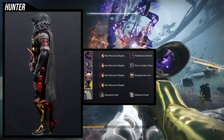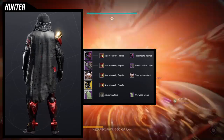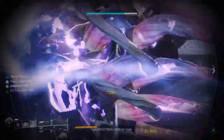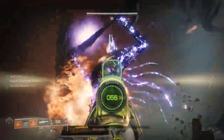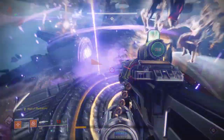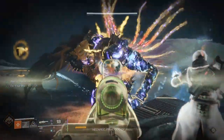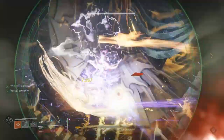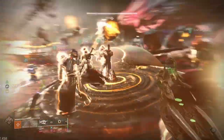I switched out the New Monarchy Regalia shader for Abyssinian Gold on the Wildwood Cloak because I wasn't a fan of the color it gave the cloak. The exotic perk is just kind of 'meh' honestly. In PvP it's probably really good, but I don't really judge an exotic by its PvP worth since PvP doesn't get much love. It's weird to care about a PvP perk when Bungie doesn't seem to care about PvP.